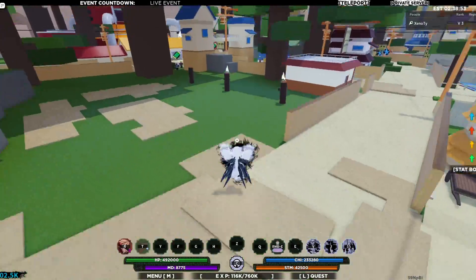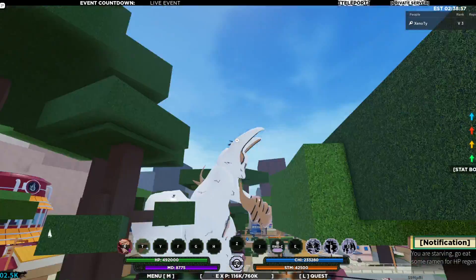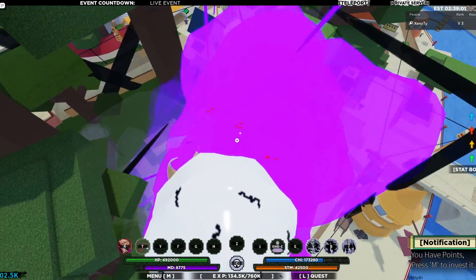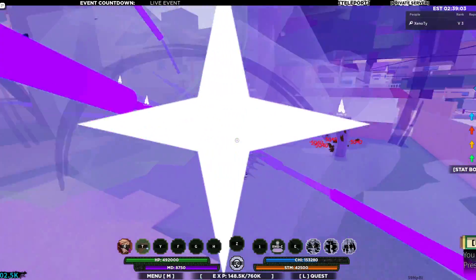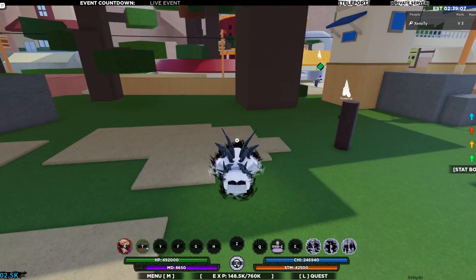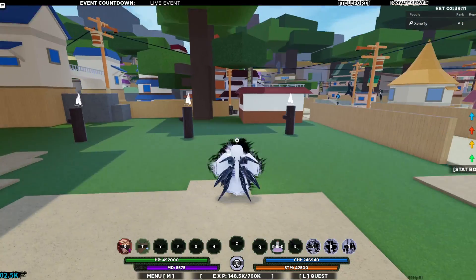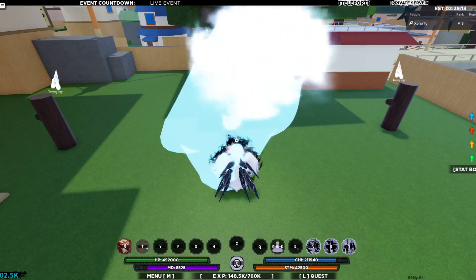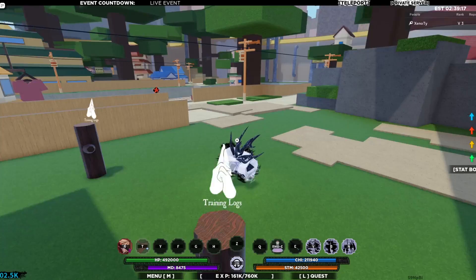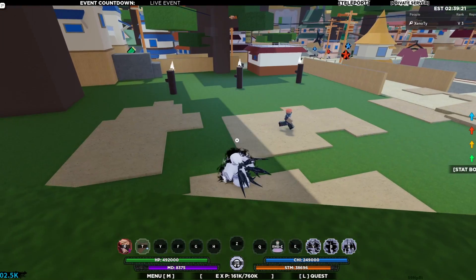Now for the Q-spec — let's see if the rabbit changed colors from the OG variant. Let me know if the rabbit changed colors in the comments. 5,400 per attack with the rabbit — that's pretty darn cool. Now for the C-spec — look at this — lightning. Same color. 8,400 per hit. That's pretty cool.